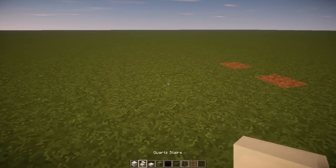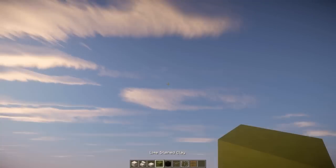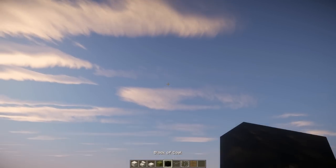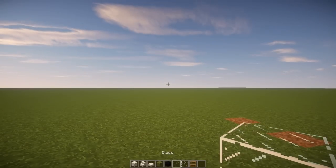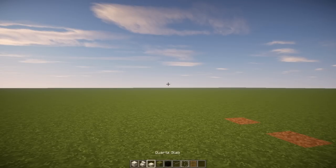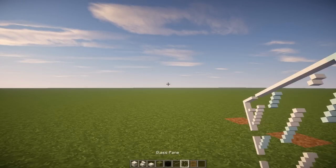So what we're gonna need is some quartz blocks, stairs, slabs, and whatever color block you want — it could be yellow, red, whatever. We'll also need some sort of black block, and in this case we're using a block of coal, and that's gonna be used for tires. You're gonna need some glass blocks, some glass panes, and a ladder. These are the essential blocks to build the main part of the truck.